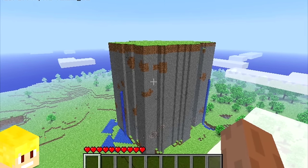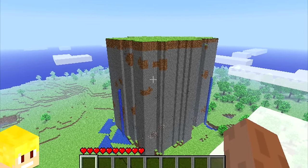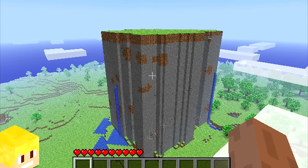Monoliths were glitched areas of terrain that could be found in Minecraft alpha which resembled chunk errors, and they looked like this.